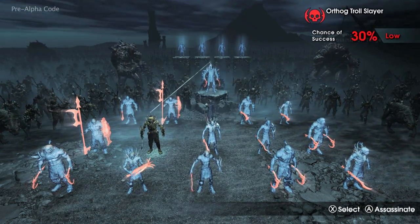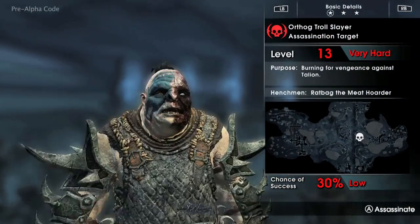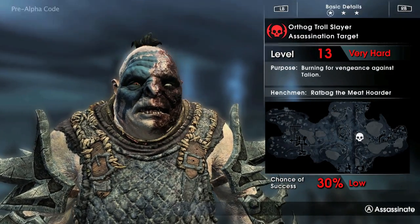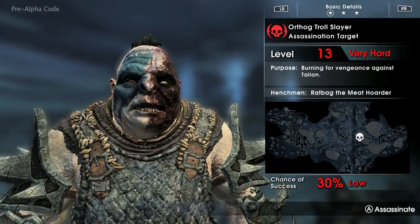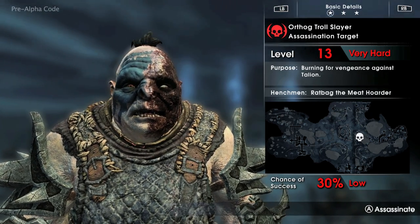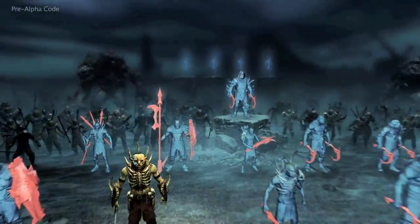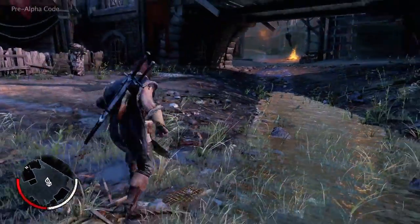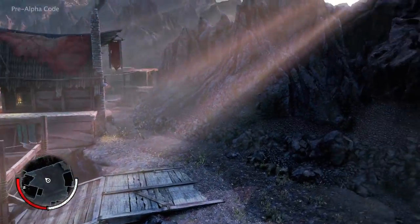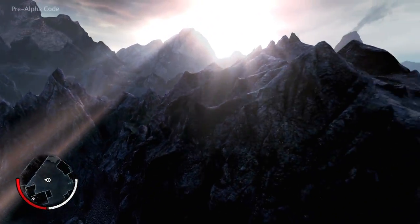Ratbag's master and the warchief in this area is Orthog, who has also had a previous encounter with Talion — a battle which left him severely scarred on the face. Orthog is very different to Ratbag: he's extremely tough and has many followers, so Ratbag has almost no chance of killing him. But by creating an assassination mission, Talion gains the opportunity to follow Ratbag and finish off his enemy himself.